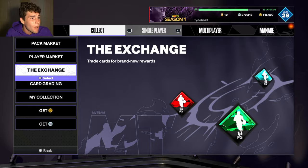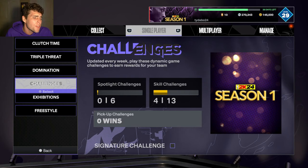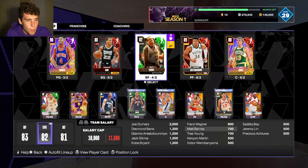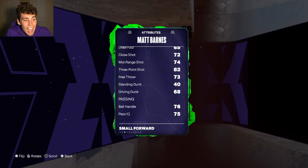So I went into the single player Skills Challenges — specifically the post scoring one — just scored 36 points with Matt Barnes and made six post moves to complete it. It should take you about 15 minutes to do.